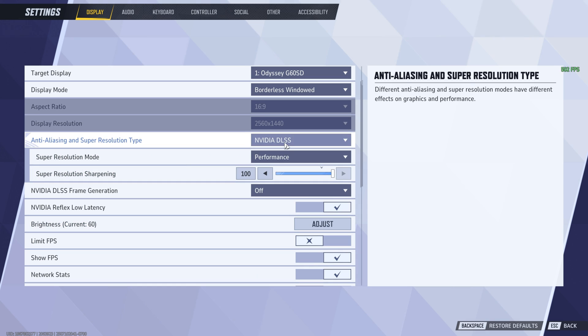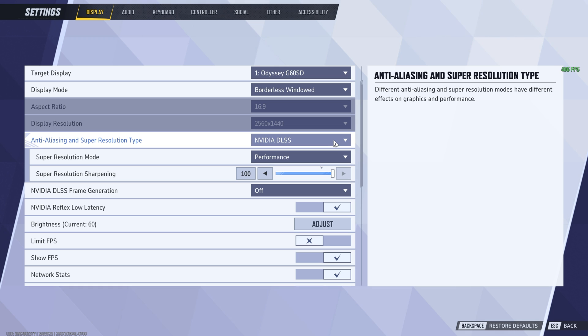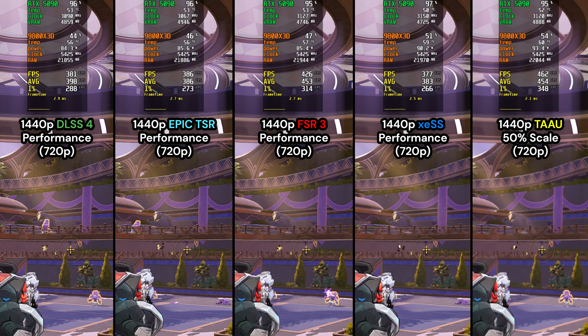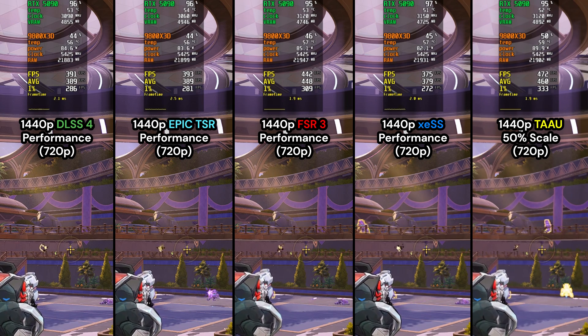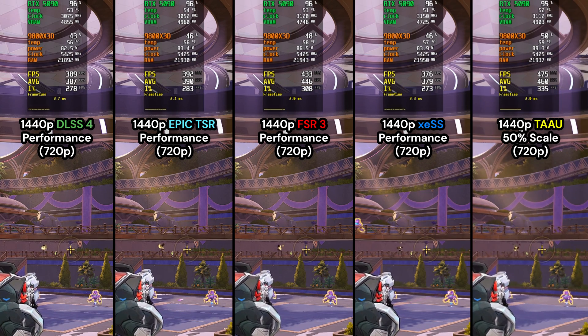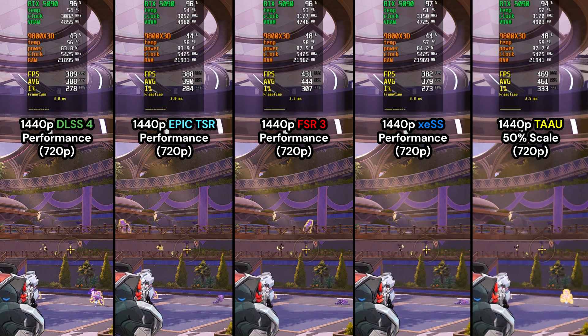Now I'm going to show you an image comparison between all the upscalers. Here are all the upscalers and anti-aliasing methods the game natively supports, laid out from best image quality on the left to worst on the right — all set to Performance mode. DLSS Transformer model has the sharpest image with the least image instability and flickering. Epic TSR has decent image quality but falls apart in motion with ghosting and trailing. FSR and XCSS are similar — if you have an AMD or Intel GPU try Balanced or Quality presets for better image quality. And TAU — just ignore it, it looks terrible.